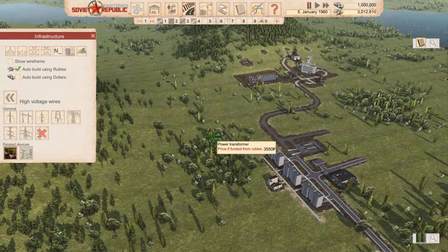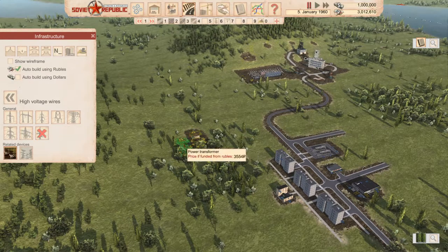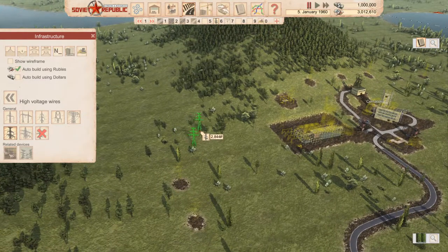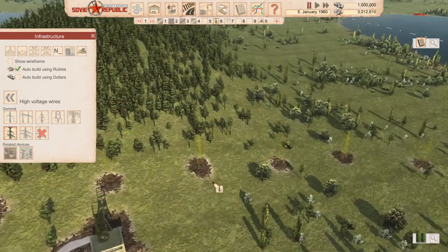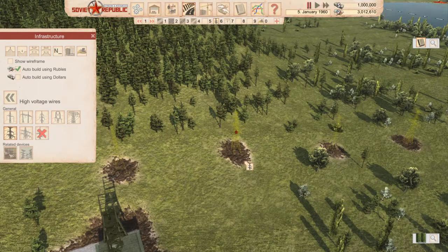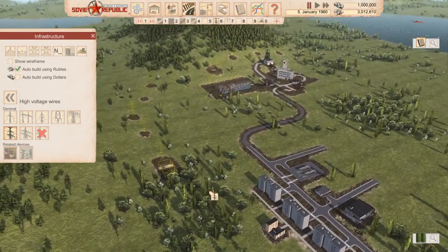Enough ranting — let's get the power transformer. I want it somewhat close to the roads as well. These things cost three thousand, so it's a correctable mistake if it turns out to be one. Let's place it here. Now connect it up — take the high voltage line here and over here. The power plant's connected, our import/export is connected, even though it's a little hard to see — that shallow light yellowish line in the image.